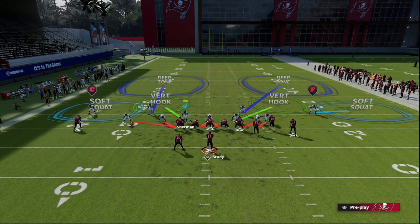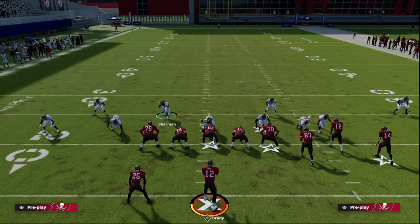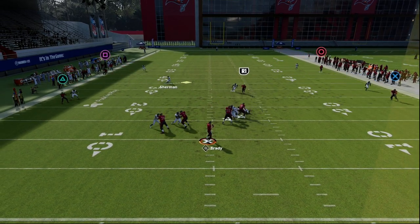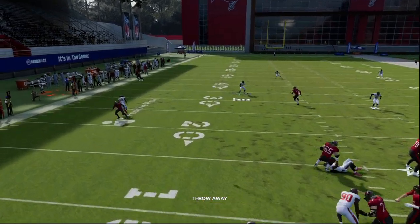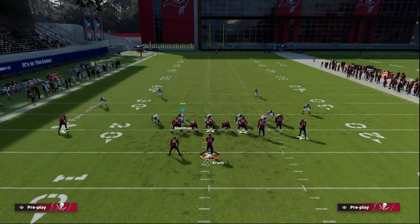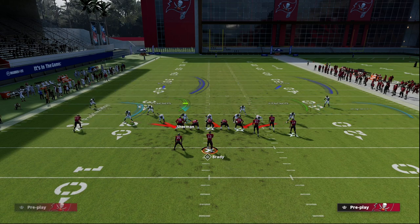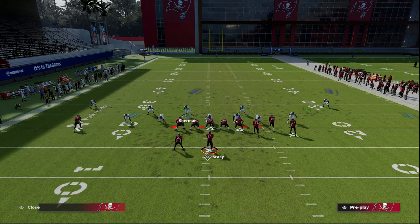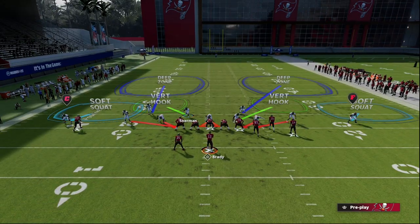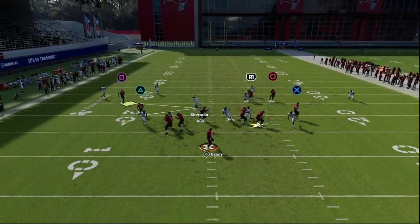The setup is really simple: crash your line down and stand right about here, then run down at the center just like we do with Dollar. This creates a nice five-man pressure. Normally you get pressure through the A-gap, though it can be a little fluky if you don't base align. When you audible to DB Fire 2, you may want to base align and manually press the slot corner and outside guys.